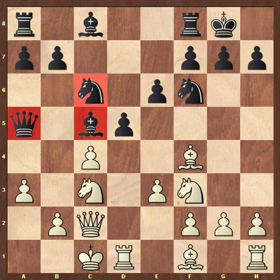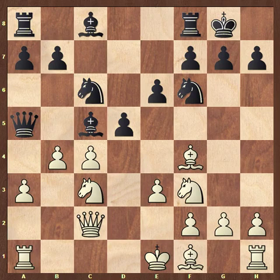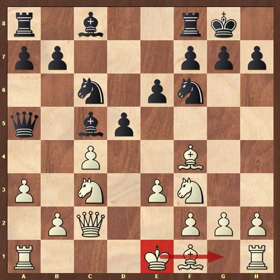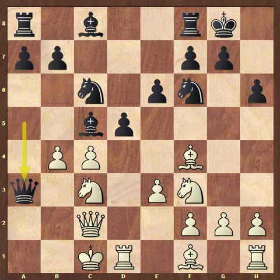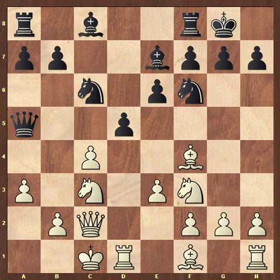Could white have just played b4 as well? No, because you could just take that pawn on b4, and you can't take back because the rook is hanging. So b4 doesn't work. But after castles queenside, b4 doesn't work either because the a3 pawn is hanging with check. After castles, black just calmly went back to e7. And now when both sides castle on opposite sides, you get pawnstorms.